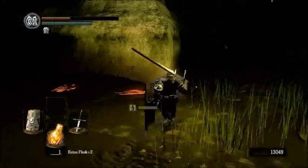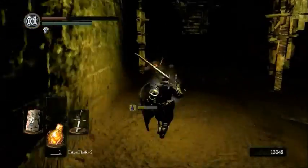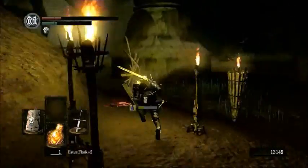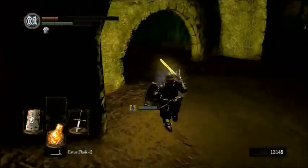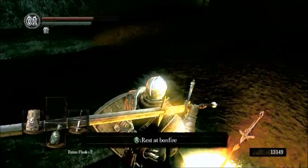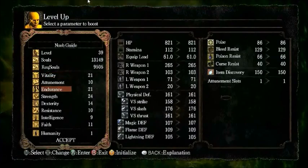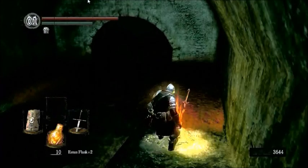If you had talked to the Pyromancer we rescued from the Depths already and gotten the Pyromancy Flame, there would be another person here — that's Quelana, I think. She is also a Chaos Witch and she teaches you highly advanced Pyromancies. The bonfire actually cut out on me a bit here because apparently someone was trying to invade me, but they failed, so you don't need to worry about missing any PvP.